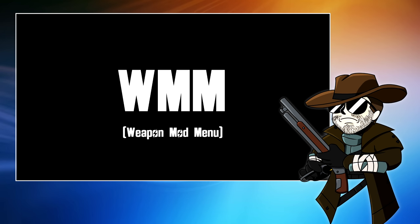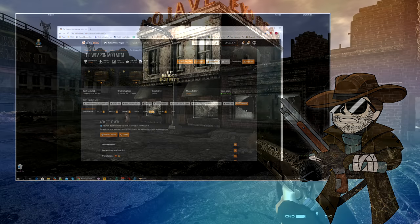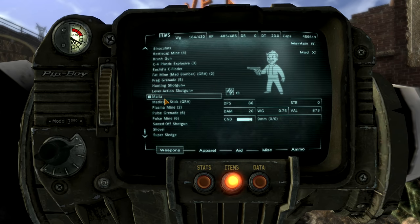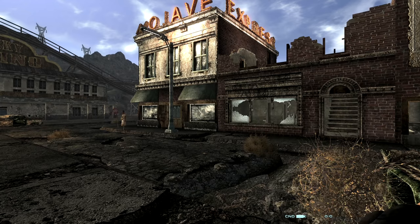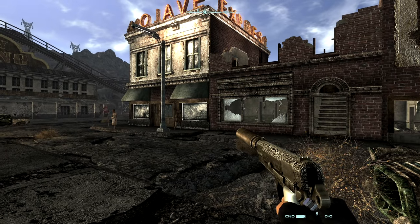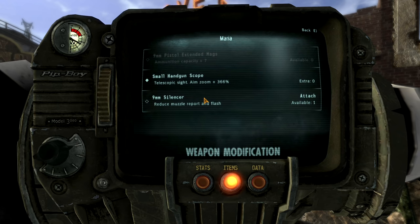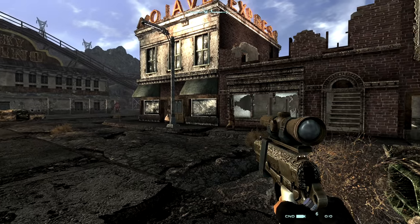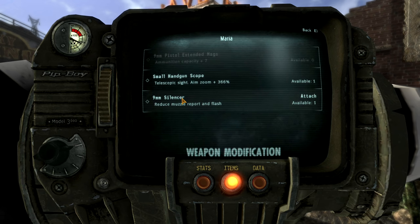And before we go, one mod I would recommend all of you look into is a mod called the Weapon Mod Menu. It's by the creator of the Mod Configuration Menu and it is an excellent little tool that lets you mod and remove mods from your weapons. Even if you've not decided to use WMX and you're just sticking with the vanilla mods, this mod is very, very useful. It's a lot nicer menu, and the fact that you can remove the mods after you've put them on really makes a world of difference. This is one of those mods I would put on my essential list — well worth installing.